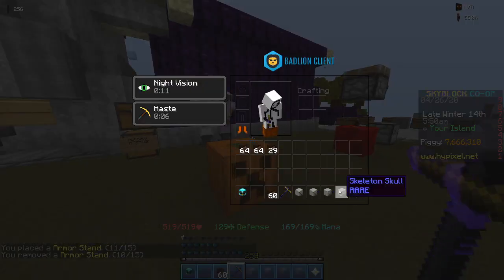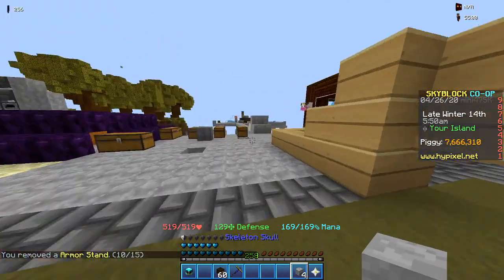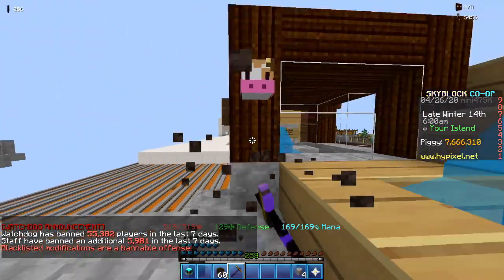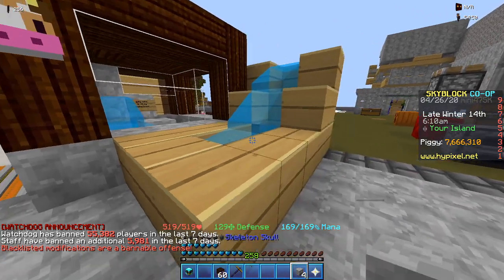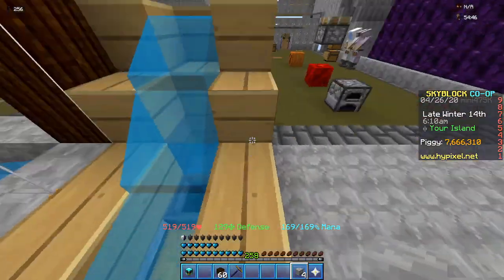So there you go. You can get your rare skeleton skulls — obviously you can place them. And these ones you can actually pick up and break with your pickaxe, so that's kind of cool. These ones are breakable. And another cool thing — I tried already — you can actually do the same method that you use for making the placeable minion heads with these things. Except they don't turn into a head.